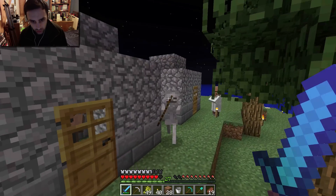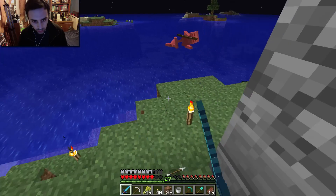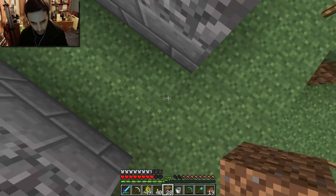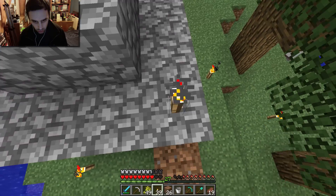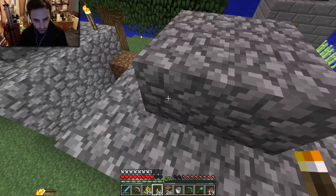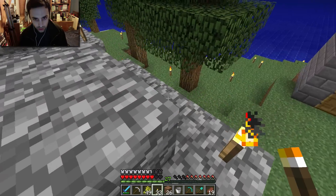Oh, there's a skeleton on their roof. I didn't think of lighting the roofs — I'd better do that quickly as well. That villager did not look amused. It seems skeletons don't attack villagers then — they have enough trouble from zombies anyway. I'll light up these rooftops. These houses aren't much prettier than the ones before, but again, they're just temporary.